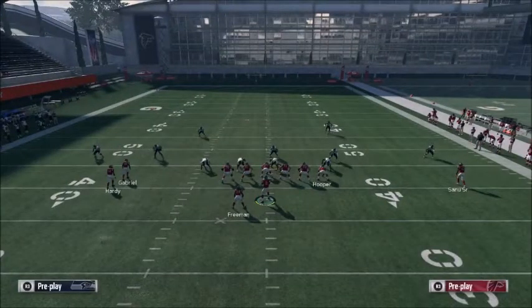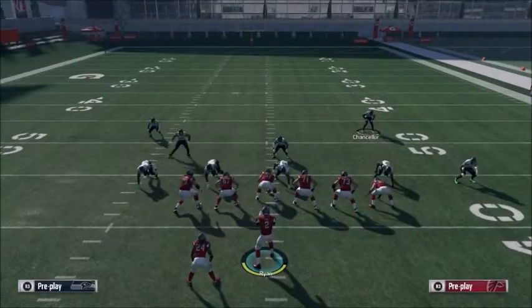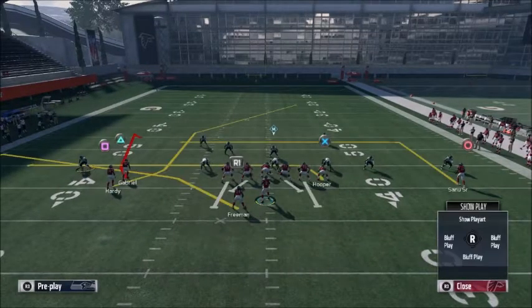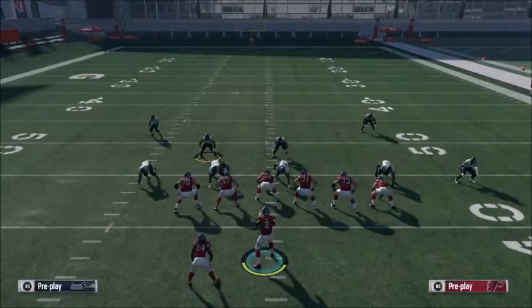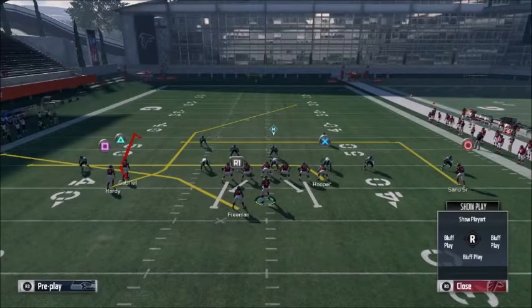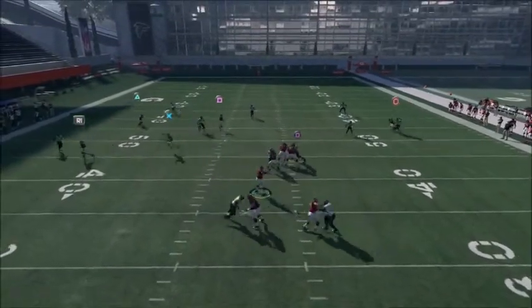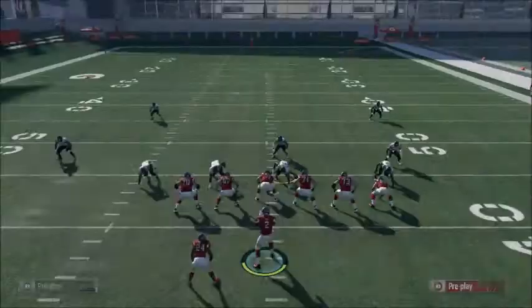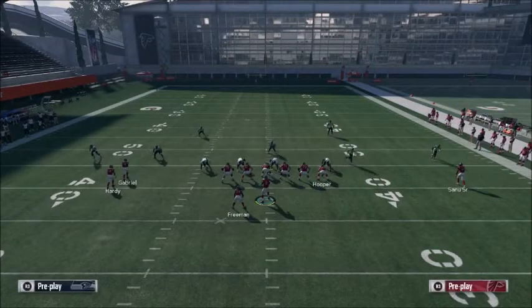Now I'm gonna show you guys the next read. You might ask why you have a drag going at the same spot as the table route. Well, if they have a hard flat there — as you see I put one there — the table route is gonna take the hard flat away and then you can throw the drag. That makes it a safe read. I threw it a little bit late there — it's probably even better.